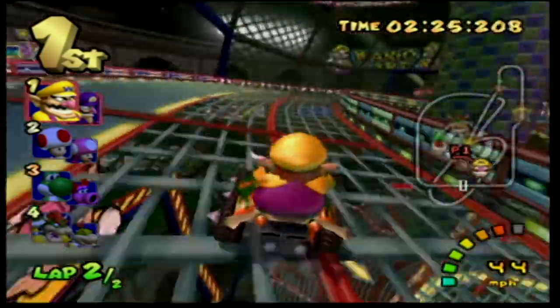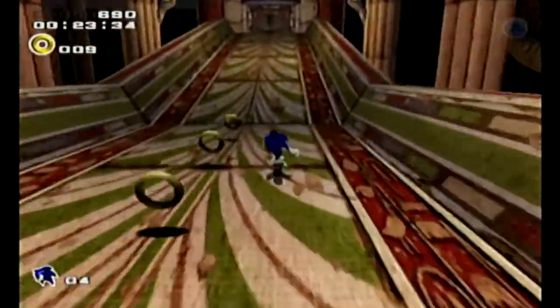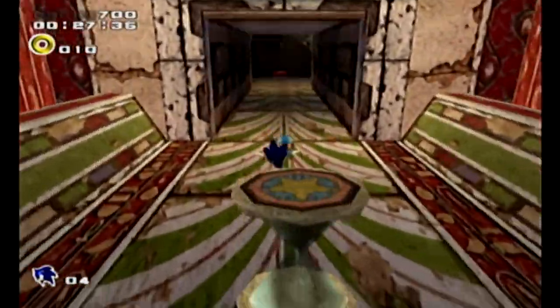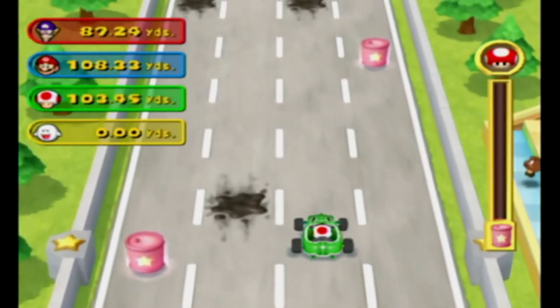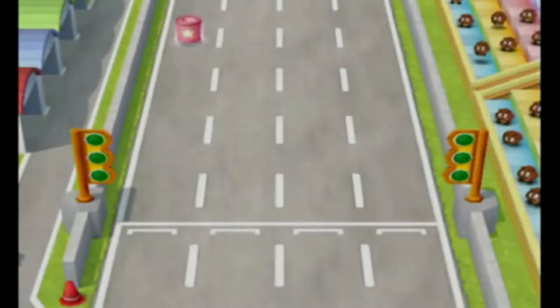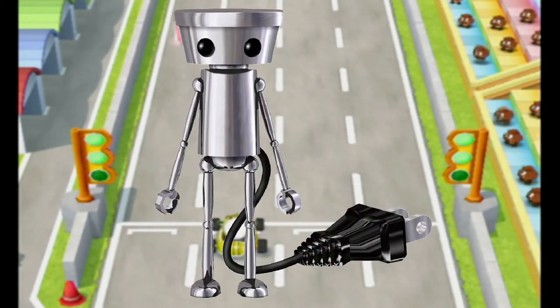Here we are at our last game to support the GameCube mic, being Chibi-Robo. I can't actually show you what the GameCube mic is used for in this game because I don't own it, and it's stupidly expensive — seriously, I could buy Integrity with that amount of money. But if you decide to drop 200-plus dollars on this game, how do you get to use the microphone? If you speak into it, Chibi-Robo literally just looks at the camera. That's it!